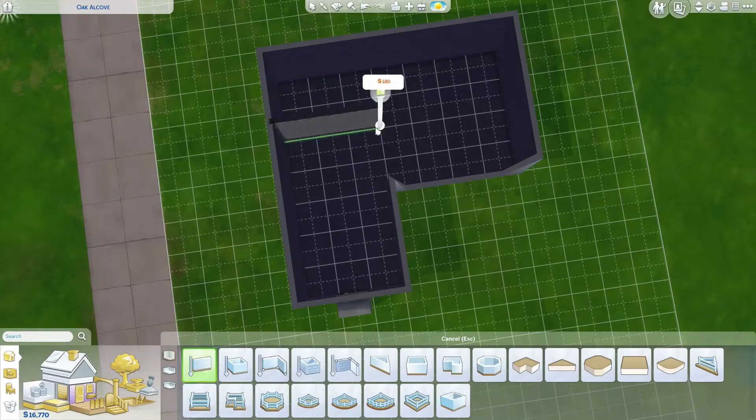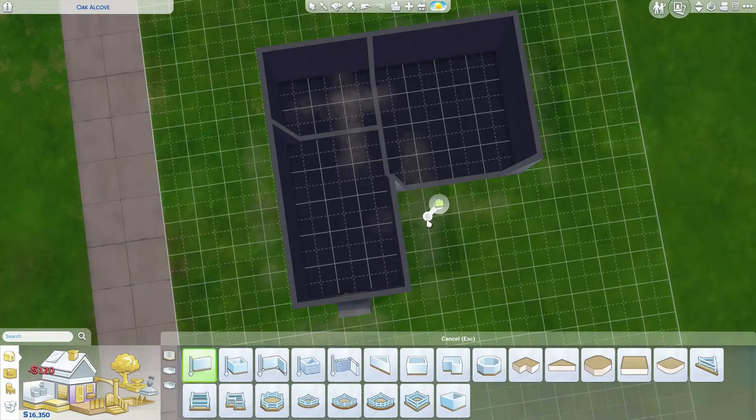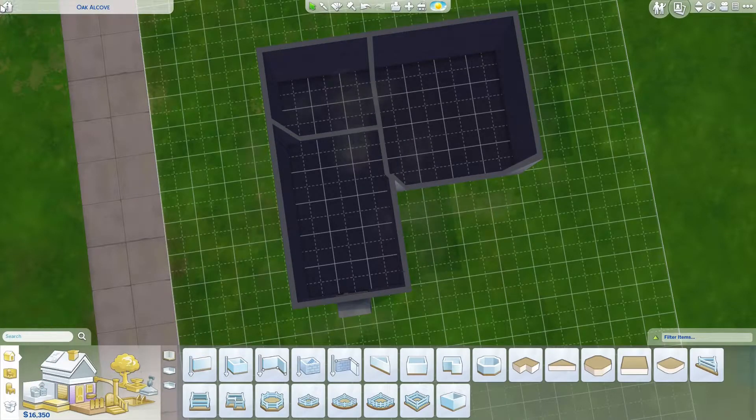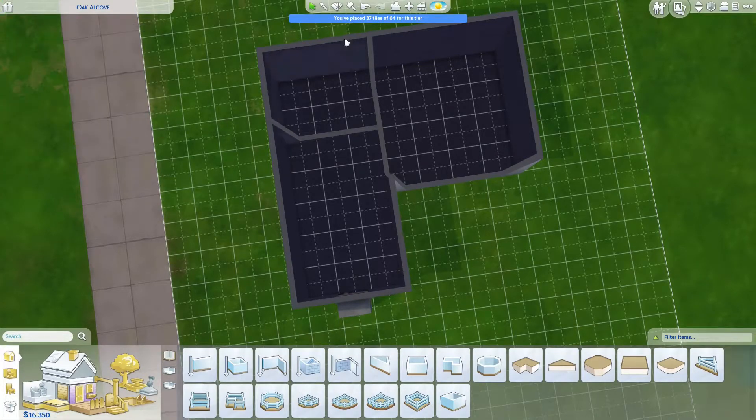There I am starting to lay out some of the floor plan, cutting off the bathroom and then cutting off the bedroom. I was thinking the bedroom was pretty big for one person, especially in a tiny home, so I make it smaller in a second. Yeah, right there I'm checking to see how many tiles I had — I'm at 37 out of 64. I was kind of sad it wasn't just 32, you know.